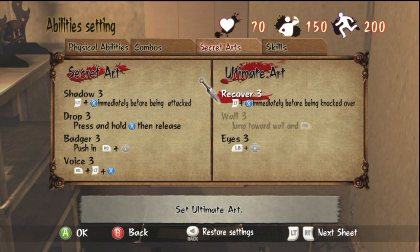Now we're moving on to the Ultimate Arts category. The first is Recover — done by pushing left trigger and X after being knocked over, giving you faster recovery so you don't get hit while getting up. To be honest, I've never really needed this one because I've just blocked or rolled out of the way while getting up.